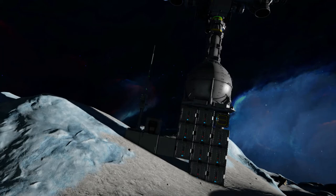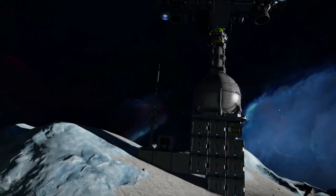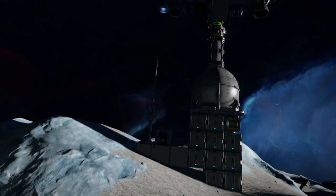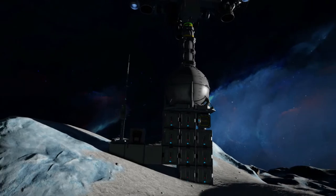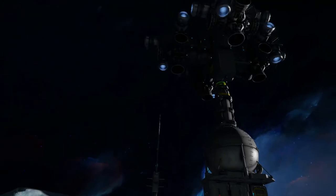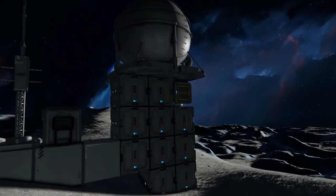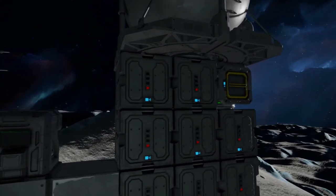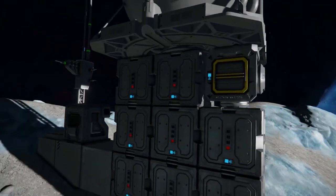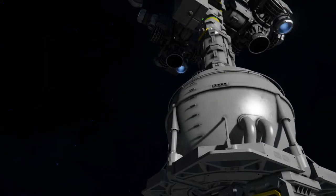In Space Engineers, we've got a ship taking off and running errands on a fairly new base. The challenge is it's drawing more battery power than we can charge. We've got a nuclear reactor with some uranium but it's outputting as much as it can - it's green - and we just don't have enough uranium to build another one.